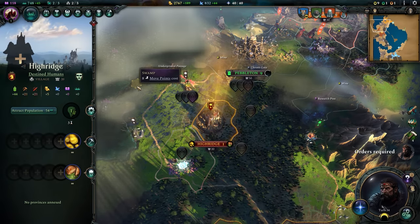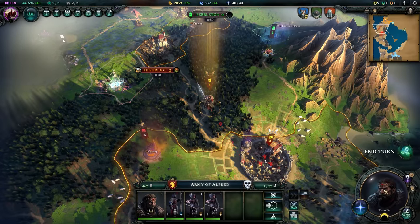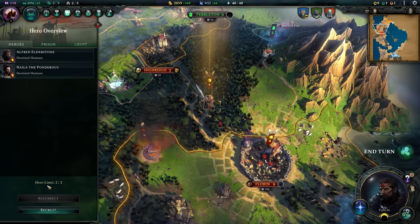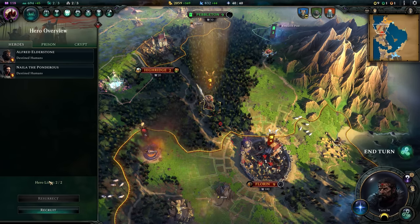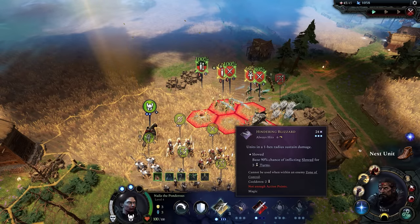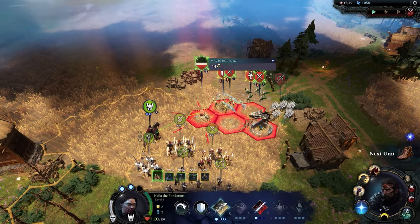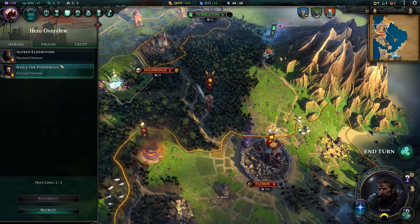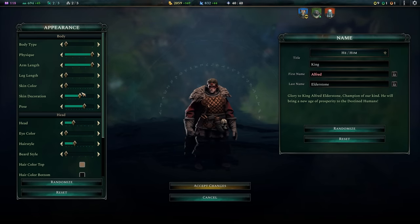You might be wondering what exactly a hero is. Heroes are the leaders of your faction — everyone starts with one, who is your actual faction leader. You can recruit more later on as you increase your capacity by increasing the number of cities you control. They govern your cities granting them bonuses, can be used in combat and often become some of the most powerful units in your faction, and can found new cities. Inspecting one from the hero dropdown will take you to the hero customization screen, where you can change pretty much everything about them, including adjusting their appearance.